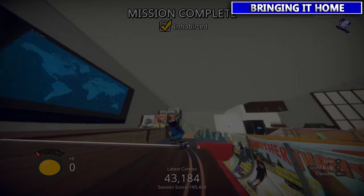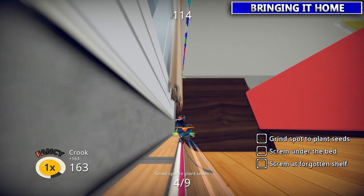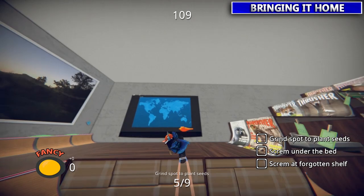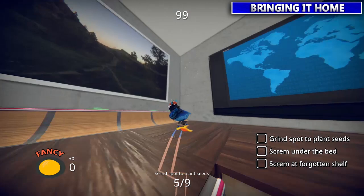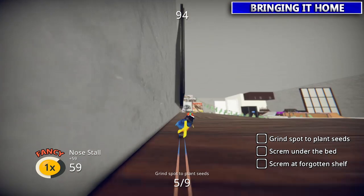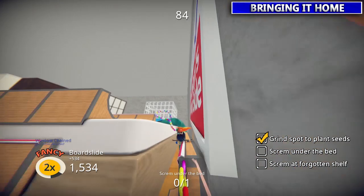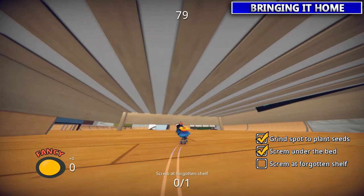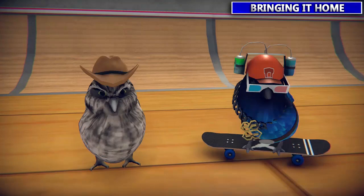Next we're gonna do Bounce House with Charisse. She wants you to grind and plant some plant seeds — kind of weird, gotta do nine different glowy green spots. There are lines down on the floor and lines up here. Then you have to go under the bed and tap LB once you're under there to do a scream. Then you gotta go to the forgotten shelf just over here and tap LB when you're in there too. Charisse will be happy with that.